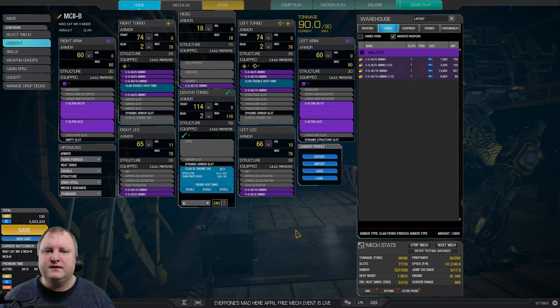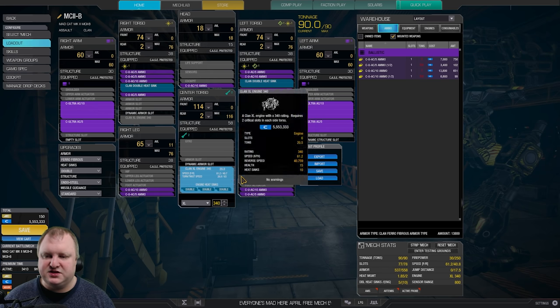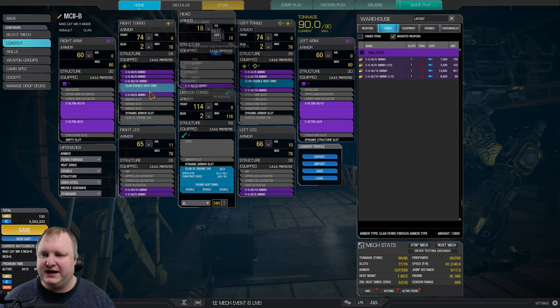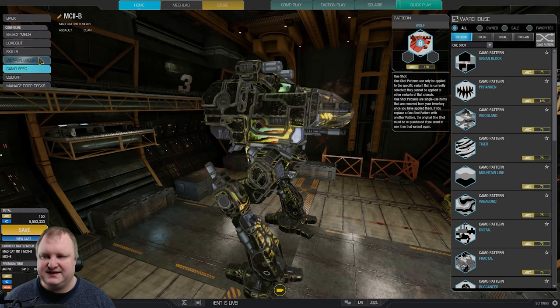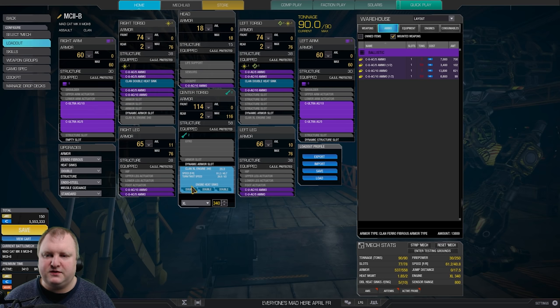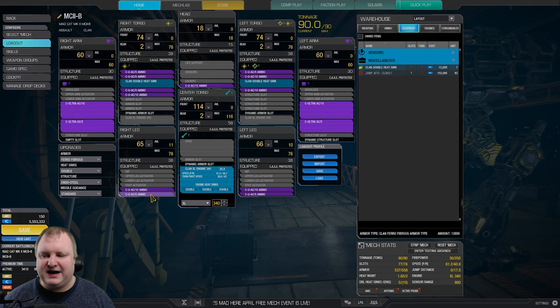Let's use a good build instead. This, for example, is a build I'm currently using: UAC-10 and UAC-5 on the Mad Cat Bravo. We've got a Clan XL340, so it's a little bit slower than the standard engine, but we use the extra weight savings to add way more weapons and ammo. I'm putting the ammo in the torso — you could also put it in the arms, it's really up to you, depending on how high you want the risk of something exploding. The arms get blown off quite often; the side torso is not that big. This has plenty of ammo and plenty of cooling — really nice build to run. The only thing missing is a jump jet, but adding one would require dropping a ton of UAC5 or UAC10 ammo, or two double heatsinks.